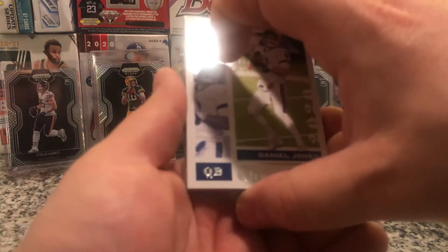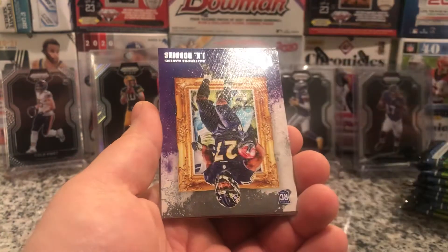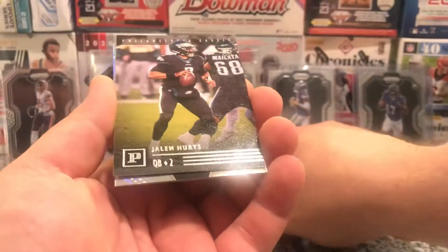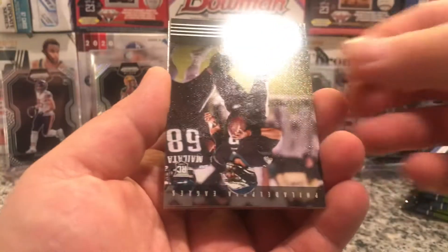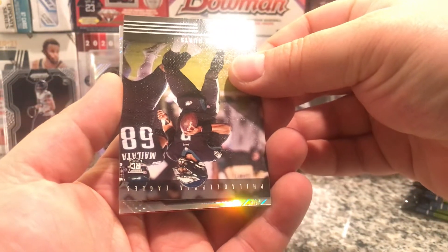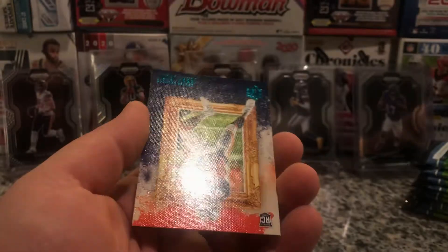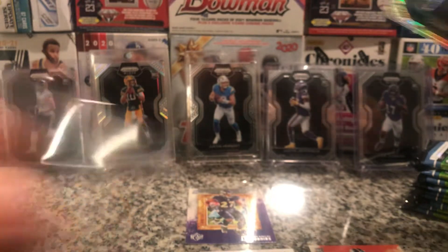I see a silver — a Prism Black Silver. Let's see what that is. We've got a Daniel Jones. We've got a J.K. Dobbins, Jalen Hurts. This one's a Jalen Hurts. Let's see what the Prism Black is — Silver, Washington Football Team, Chase Young. Nice, I'll take that. And we've got the Teal — Jerry Jeudy.